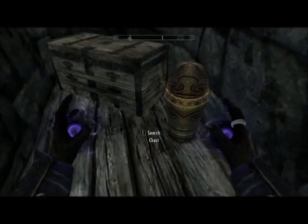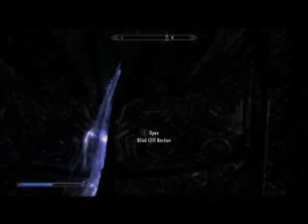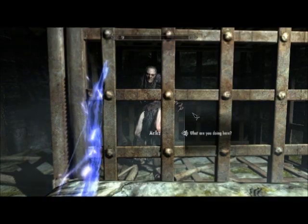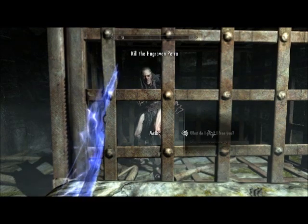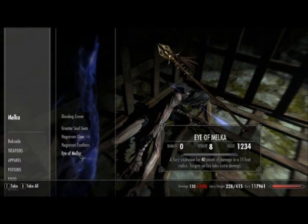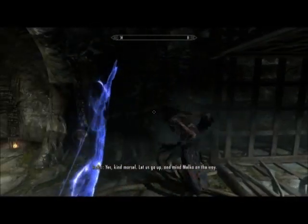Once you have taken care of your enemies and crossed the bridge, you may head into the next area, where you will encounter a poor trapped Hagraven whom you can choose to rescue. Alternatively, you may simply kill her and take her reward from her body. Although it is somewhat amusing to have her tag along, you may as well set her free.